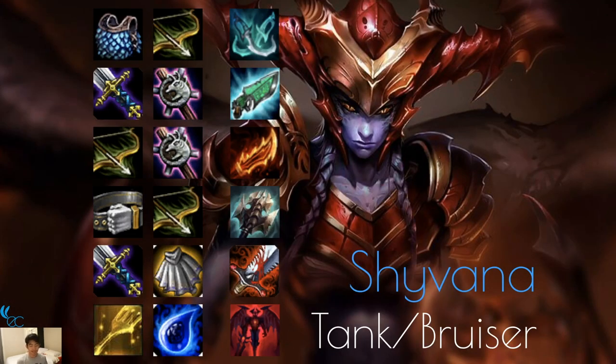Shyvana is a Tank Bruiser, but I've been liking to go DPS with her recently. You can go Phantom Dancer, Titanic Hydra, Bloodthirster — those are tank bruiser style. But Guinsoo's Rageblade and Hextech Gunblade make her so much stronger given how much damage she does in dragon form. Even Rapid Fire Cannon is good since she becomes a ranged unit after turning into a dragon and can sit in the back dealing damage. You can go either way with her. You can also make her a Demon since Swain is a Demon and they're both Shapeshifters.